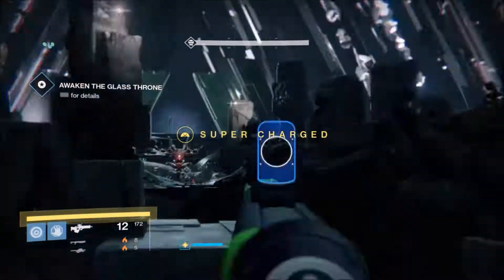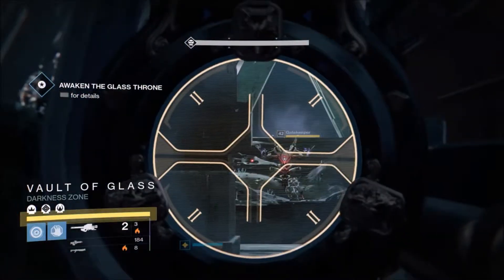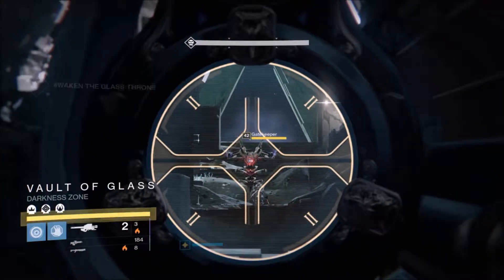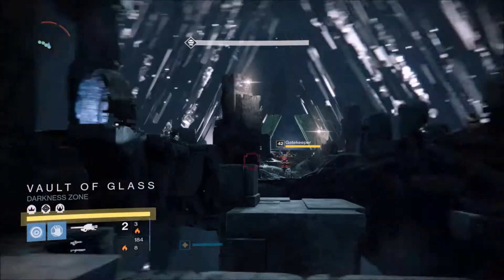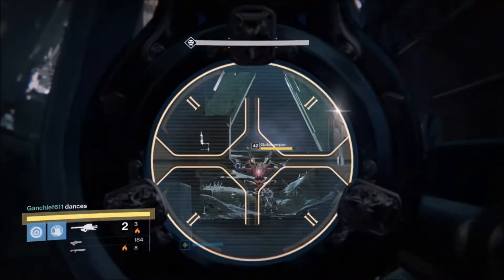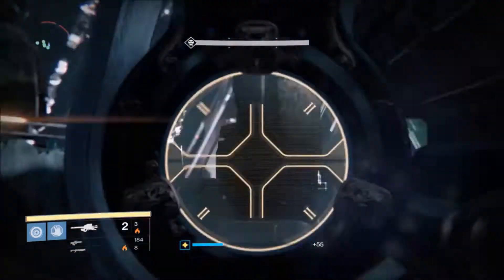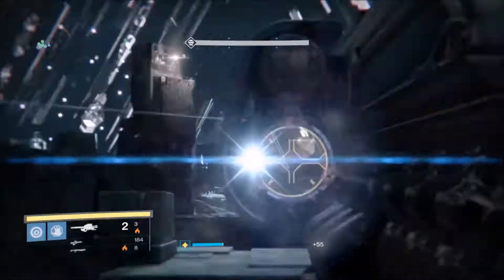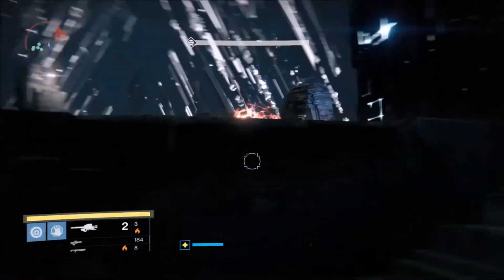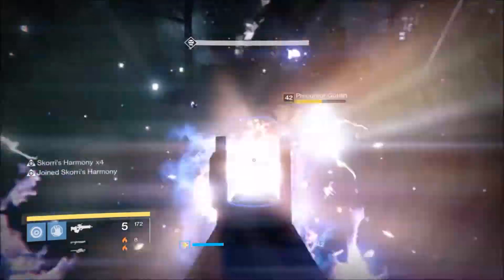Once you get past the jumping puzzle, kill the gatekeeper so that way you can start to access the time plates. This is where it gets to the Atheon challenge. You need to know which sides are which — I believe it's Venus right, Mars left. When Atheon comes, you're going to teleport to either Mars or Venus. Your teammates are going to go to the plates, stand on them, and kill the supplicants.